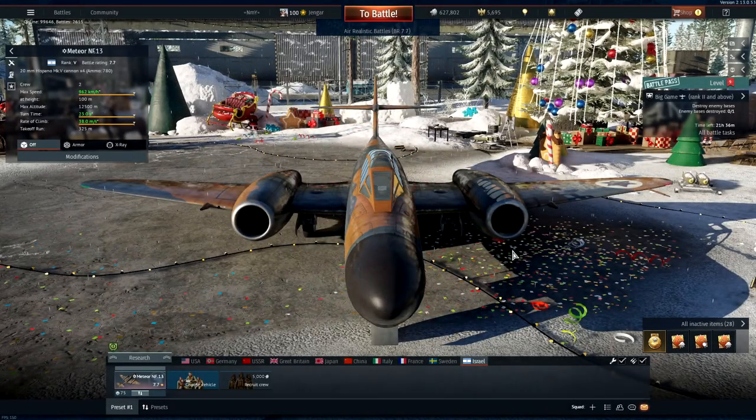Hey guys, Jengar here. Welcome to the Israeli Air Force's Rank 5 overview and guide. As you know from the rank reviews, we'll be taking a look at all the planes in Rank 5 Israeli. I'll go through all the details with you through the hangar and give you in-flight footage covering weaknesses, strengths, flight style, and everything you need to make the right decisions. At the end of the video there'll be a guide and tip section on talismans, what to buy, what to leave alone, and what's best for fighter pilots, attackers, and bomber pilots.